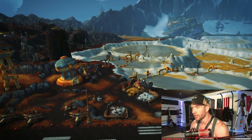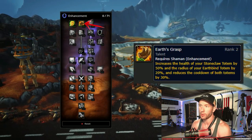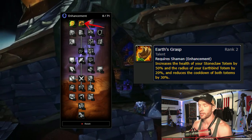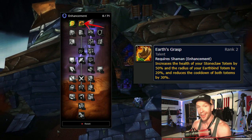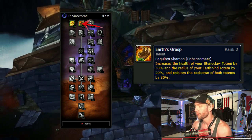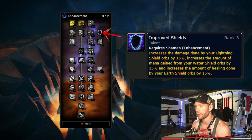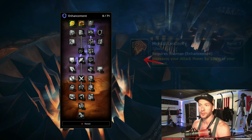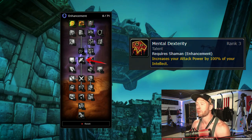Moving into the new talents and glyphs, let's start off with the new buttons. Earth's Grasp increases Stoneclaw Totem health by up to 50%, the radius of Earthbind by up to 20%, and reduces the cooldown of both by up to 30% - a super powerful PvP talent and also a tanking talent. Improved Shields now affects both water and earth shields. Mental Dexterity increases your attack power by 100% of your intelligence, which is huge and dramatically changes our gearing criteria. Now intelligence is worth even more than strength - if you're getting gear with strength on it, it's probably bad.